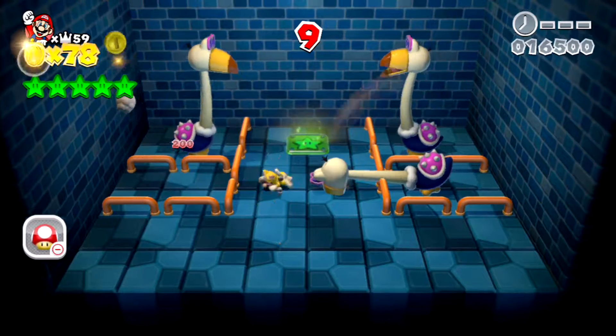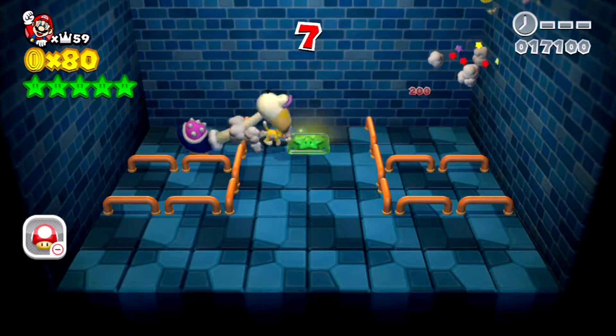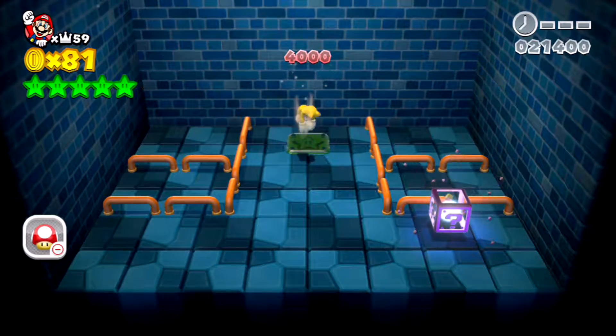For the Klonk Doors, wait until their heads are on the ground, and then you can just jump on them or attack them using the Cat Suit. Grab the Green Star.